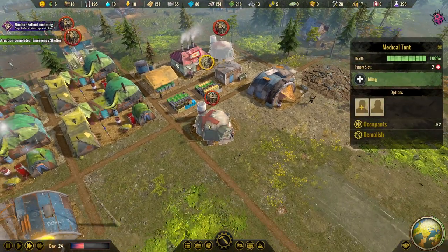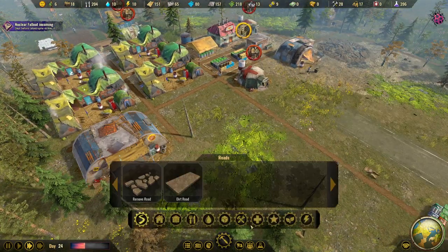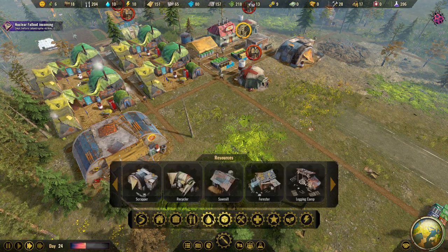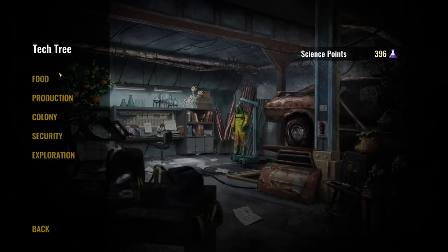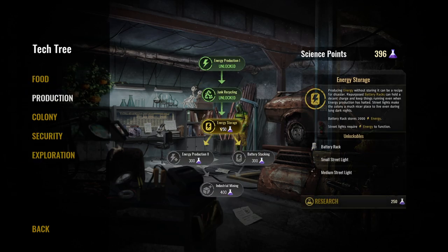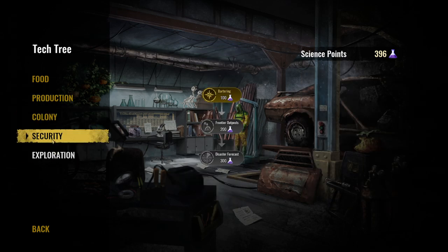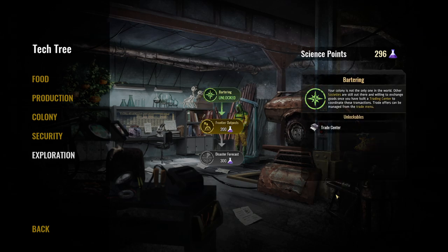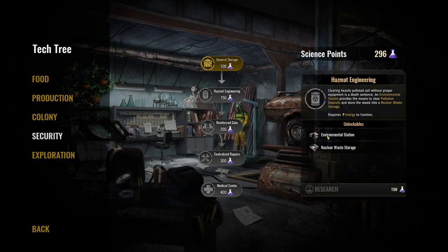My medical tents are ready for the fallout because my people are going to be sick for sure. We don't have anything for weapons yet. We have 400 research points — food is okay for now, energy storage might work for the battery, then better energy production. The important one was bartering for trading, and now we could go for hazmat engineering so we can finally get rid of the nuclear waste. First we need the general store.